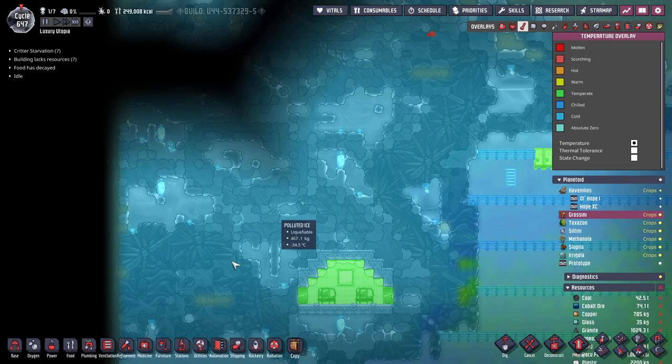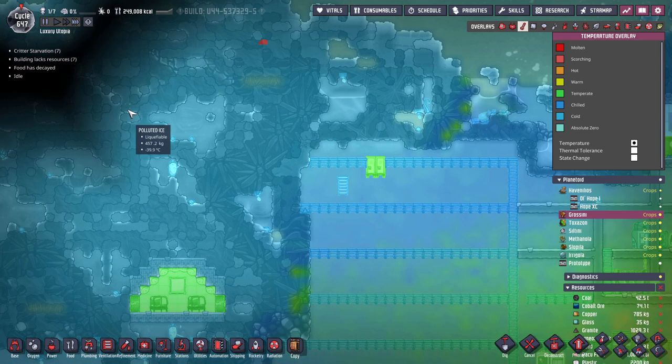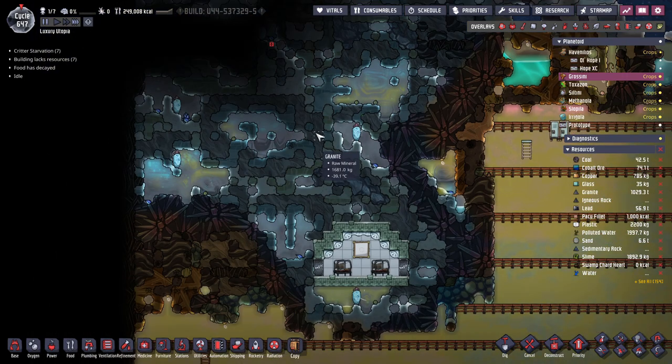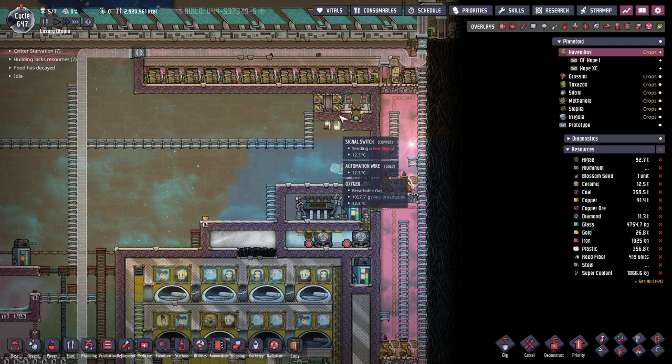We have one volcano here, you can see the neutronium, and one here and one here. We might find more. This will give us a lot of ice, polluted ice, snow, etc. We made a storage for that on Havanilios, but the automation isn't great, so I want to change the system so that we can bring over snow or ice and always end up with a clean lock without manually making switches.